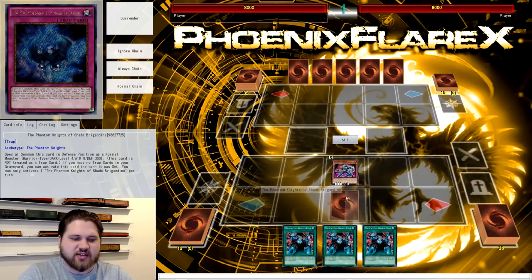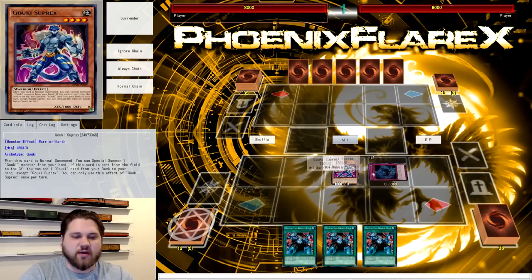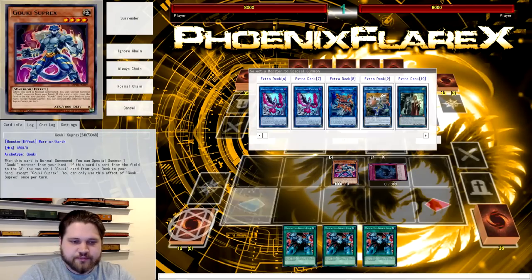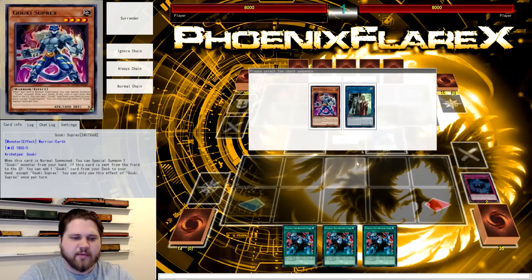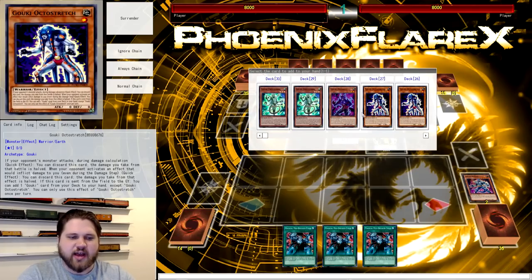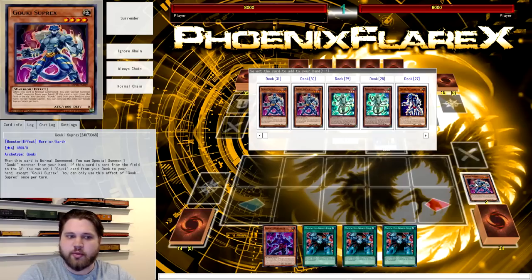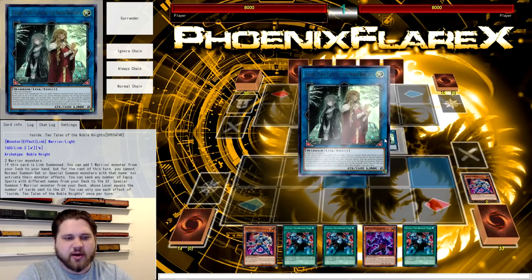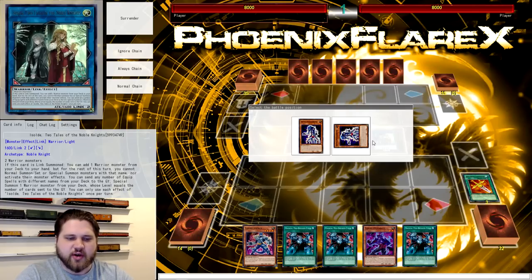You're going to Normal Summon whatever Goki you have access to, and then activate whatever card puts another Warrior on the board. If it's Super X summoning another Goki, you do that. If it's Junk Forward plus Shade Burgundine, you do that. If it's Instant Fusion, you do that. It's super easy to get to your Isolde. So you're going to go into your Isolde with the Super X and the Shade Burgundine, triggering Isolde Chainlink 1 and Super X Chainlink 2 to start getting cards out of the deck. Off the Super X, you're going to add Goki Headbat to your hand, and off the Isolde you're going to search another Super X — just Headbat fodder. Then Isolde is going to mill Phoenix Blade from deck to grave and summon Octo Stretch from your deck.